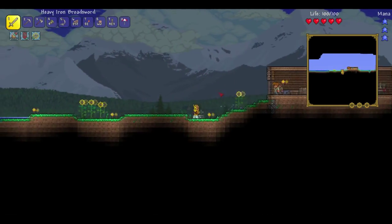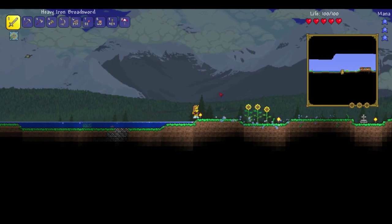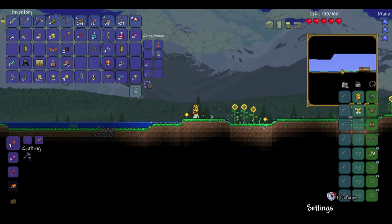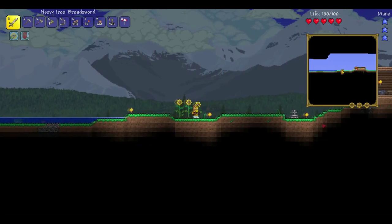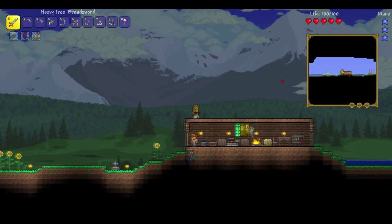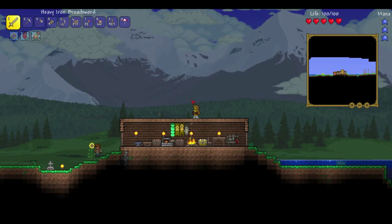Oh, you saw that? That was my Hermes Boots that I found in the dungeon. They give me two defense which brings my defense up to seven, and they also let me run super fast, which is the most exciting part about it. The defense helps too obviously, but still it's awesome.